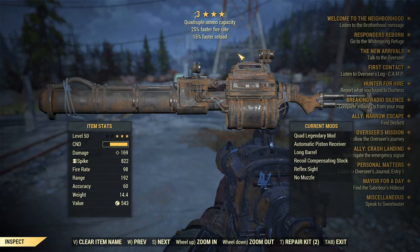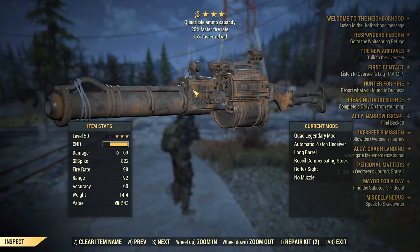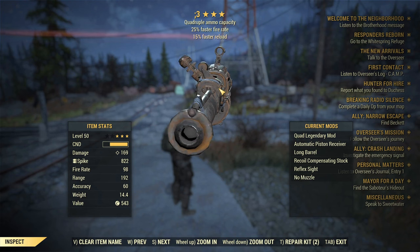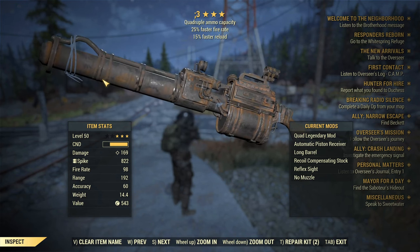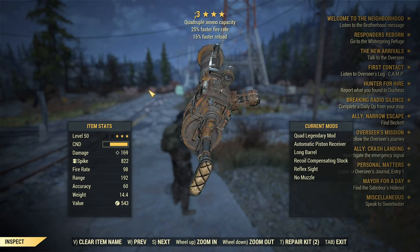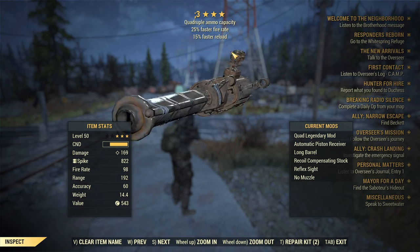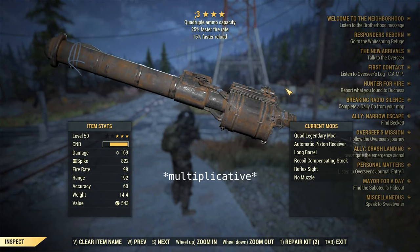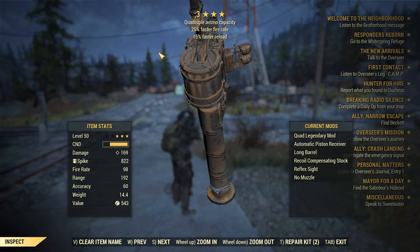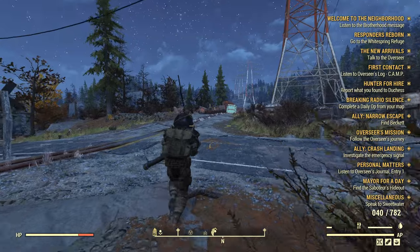For legendary effects, you need Quad — 10 shots is absolutely not enough. People don't have 1100 health but they'll be healing, you'll miss some shots, and this is a projectile weapon so the projectiles can be inconsistent when leading shots on a moving target. For the second star, fire rate is additive — it's the only second-star effect in the game that is. Reload is good too since you'll be reloading a lot in PvP. The third star isn't a big deal, but reload is my pick.